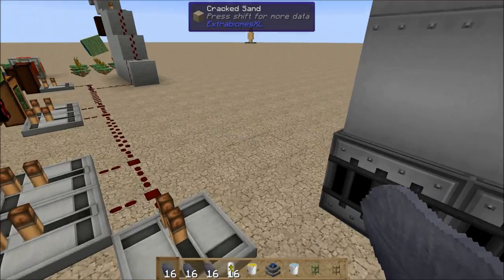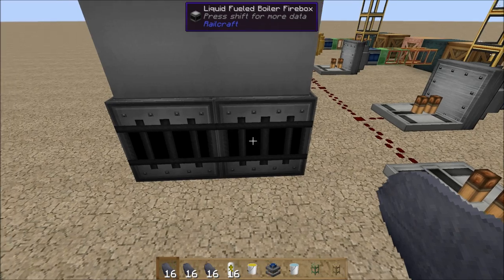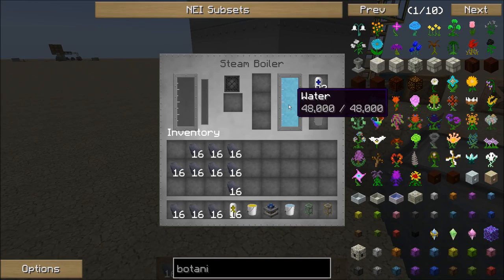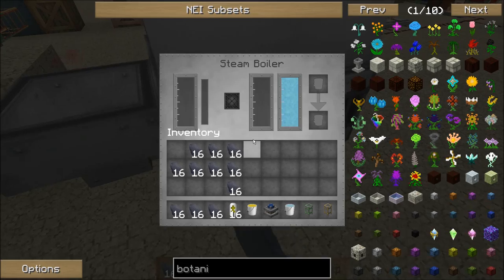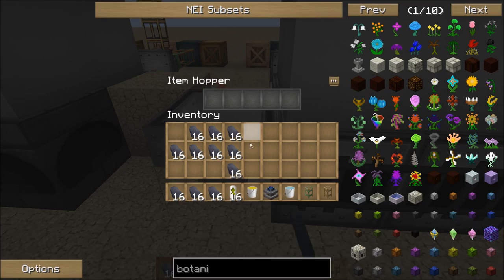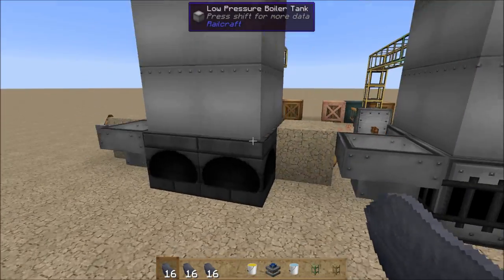The steam boilers are loaded with water. This is about to receive 16 fuel cans, which is equivalent to 16 buckets — remember, 16 units of the best fuel per setup. And the solid fuel boiler is going to get 16 units of coal coke.